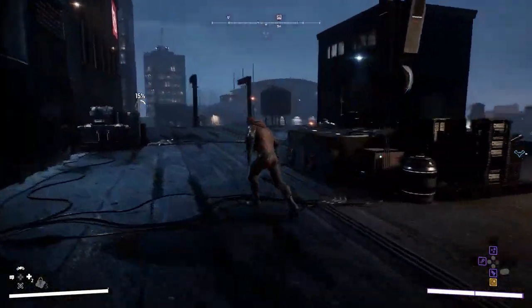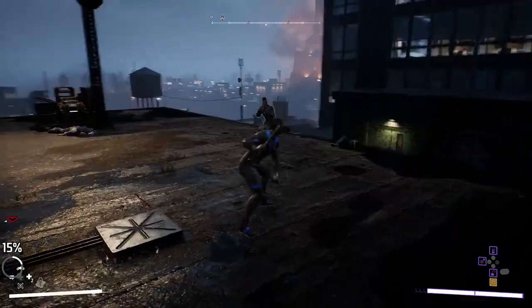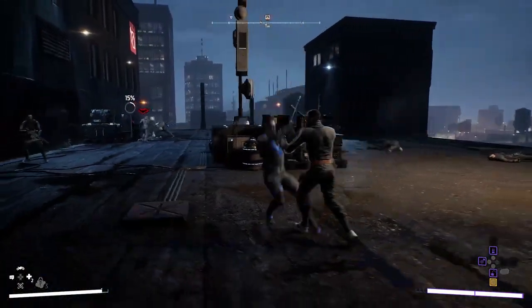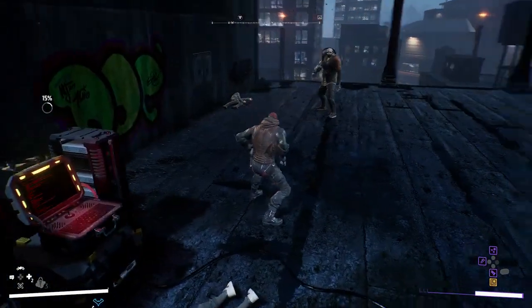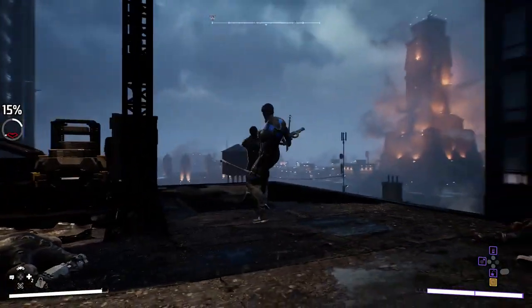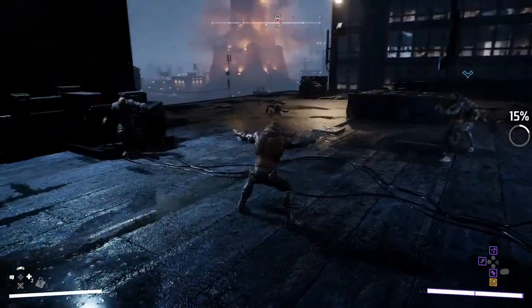Red Hood's ranged attacks are a little louder — he fires non-lethal rounds that still do a lot of damage. Here's Red Hood's Barrage ability, which deals piercing damage to interrupt armored attacks. The UI you're seeing can be customized to your preferences; what's on screen is what I like, but you can set it the way you like.